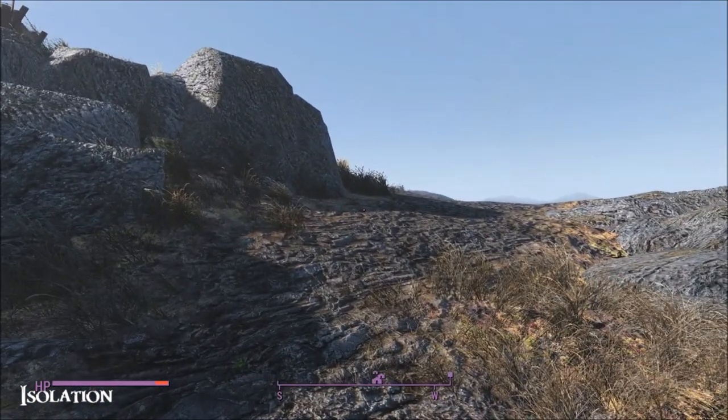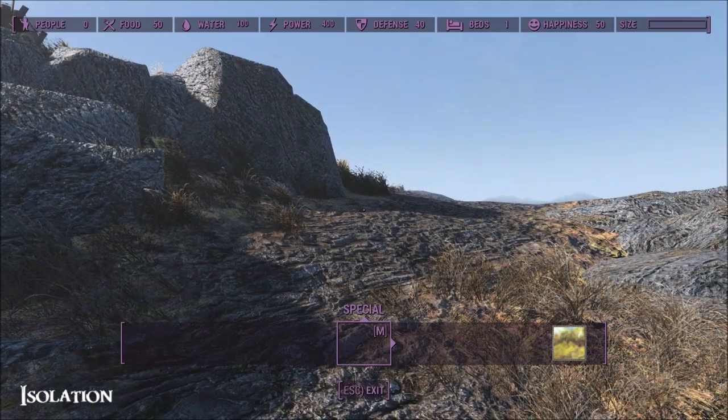I'll show you the statistics as it is at the moment. We've got 50 food, 100 water, 400 power, 40 defense, and one bed.